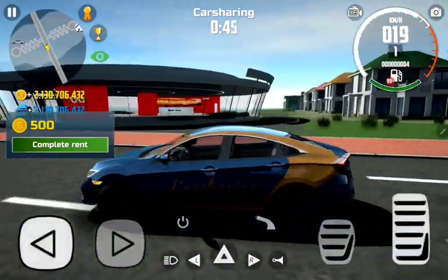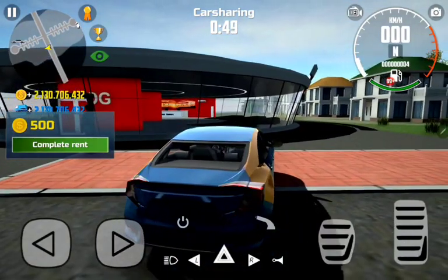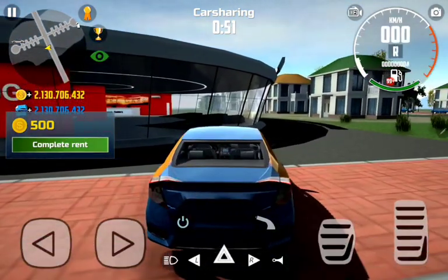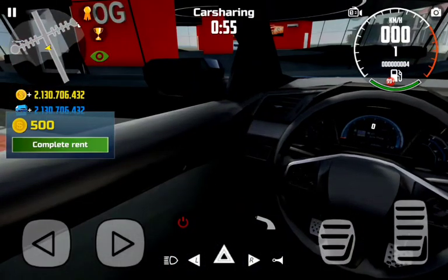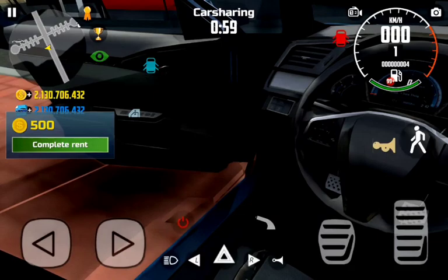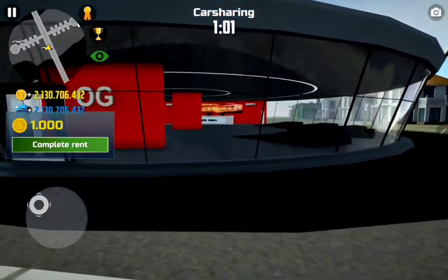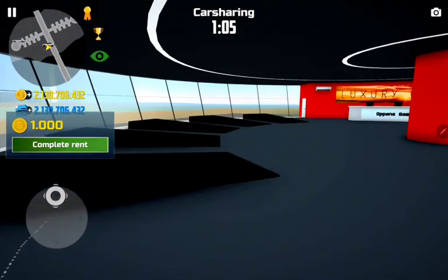Ok guys so we are here at the dealership. In order to be at the back of the Hummer H2 in this game we first need to be at the dealership. When you are driving, don't tap on complete trend because the cars will appear back and you don't want that.